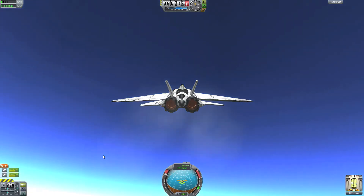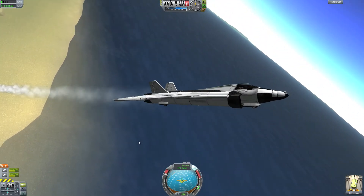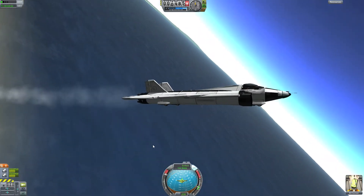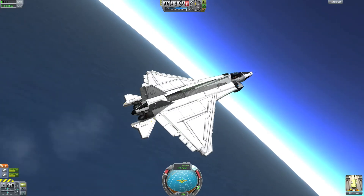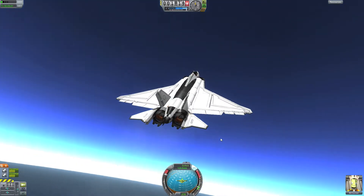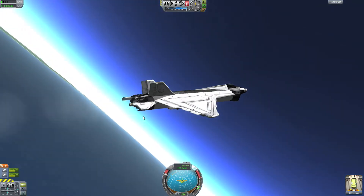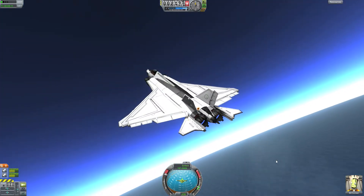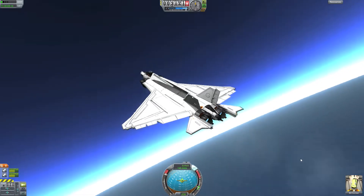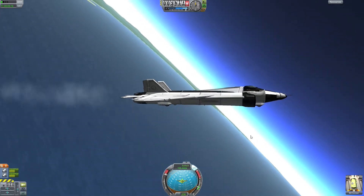Before we end this short review, let's take it up and see how well it does in the lower atmosphere. We can see we're using some of the fuel in the middle tank to keep it balanced. On a double screen setup you can accidentally go outside the game — that's what just happened. The mouse should be locked inside the game but it's not. I don't know if that's Kerbal Space Program or the Unity engine that has that fault, but never mind. I have to get used to keeping the mouse on one screen.